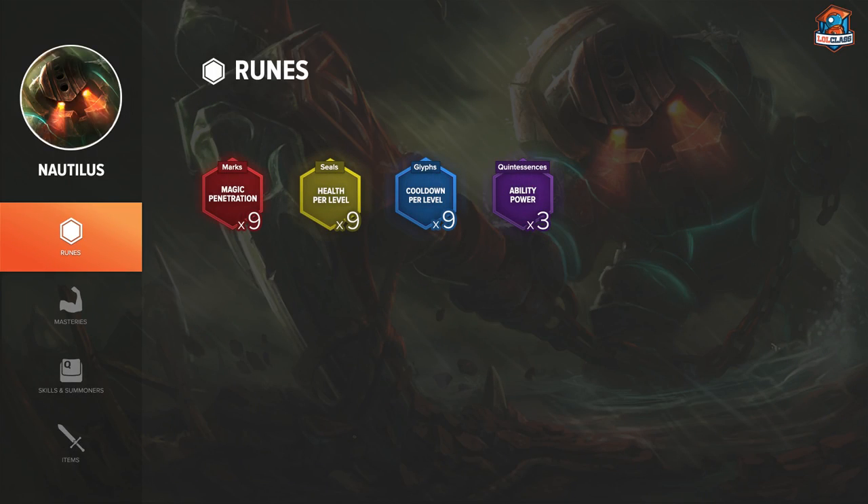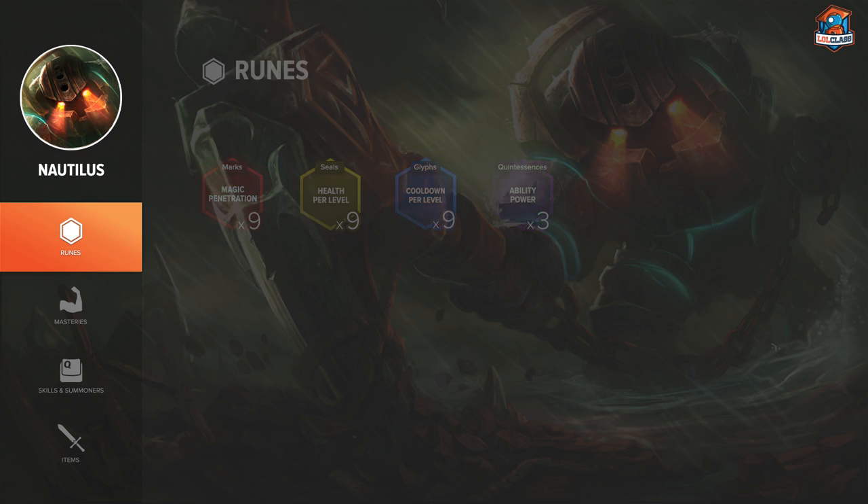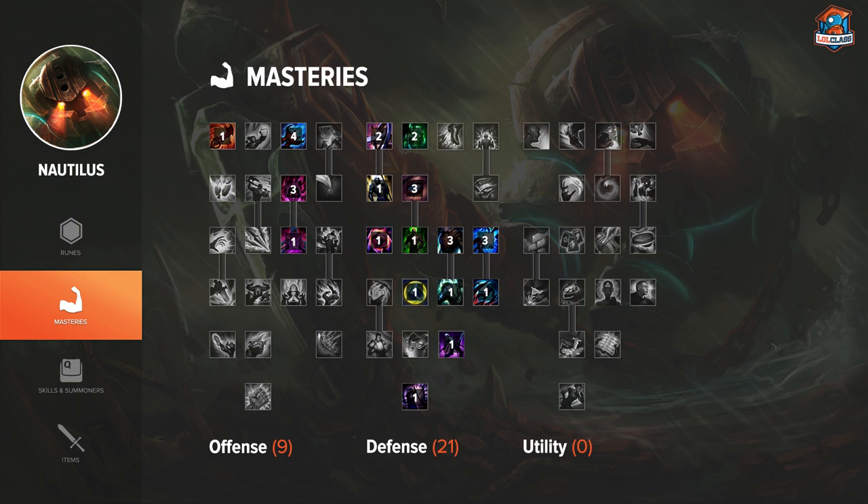For runes I like to go magic pen marks, scaling health seals, scaling CDR glyphs, and flat AP quints. You want a really strong early game from the AP quints and also scaling CDR going into late game so you'll have that 40% CDR cap. For masteries I like to go 9-21-0 so that you're pretty tanky and get the most out of your resistances, since you don't get flat resistances from runes. It's a pretty good setup that still gives you some CDR and AP.